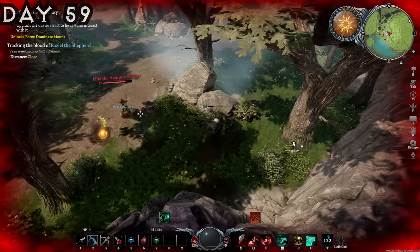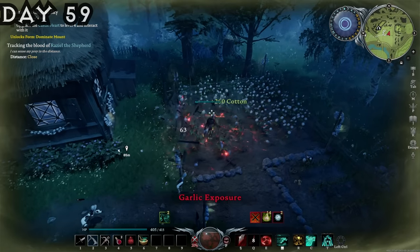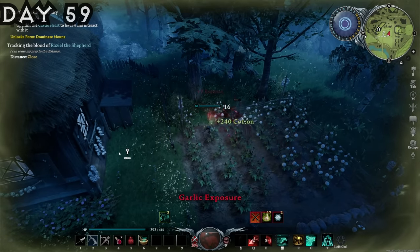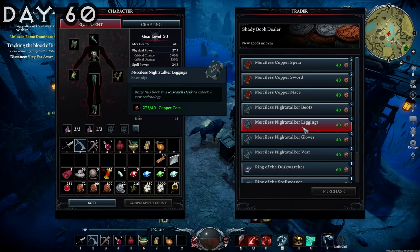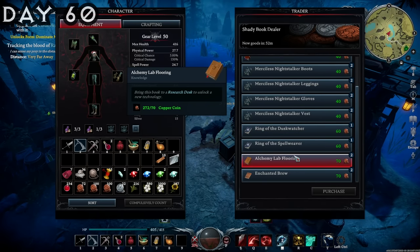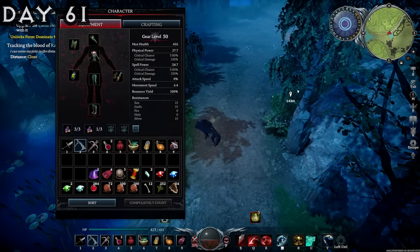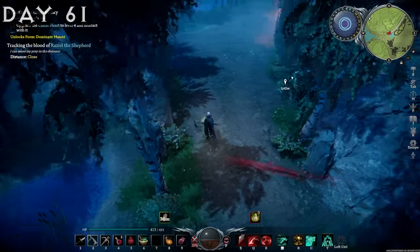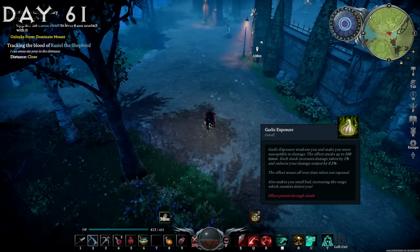Next up we went ahead to try and take on Jade the Vampire Hunter, and you can see how well that went for us — I retreated from that. I got some garlic exposure trying to farm up some cotton so I could make upgraded armor and turn it into cotton yarn. I also went to the traders to see if there were any more research books. You can find flooring here, which is great for the castle as it provides extra perks for wherever you decide to set up your stations.